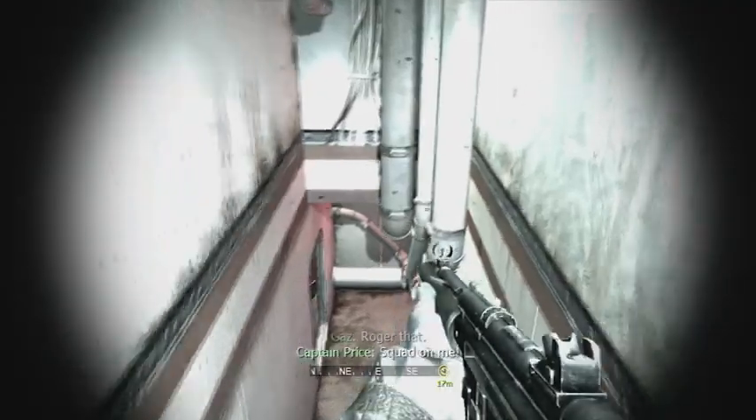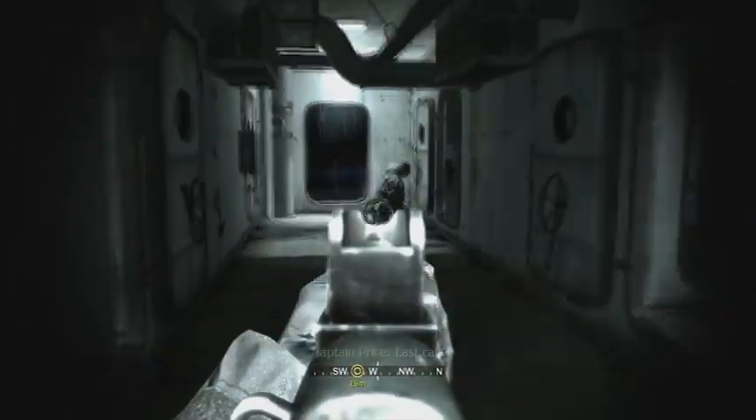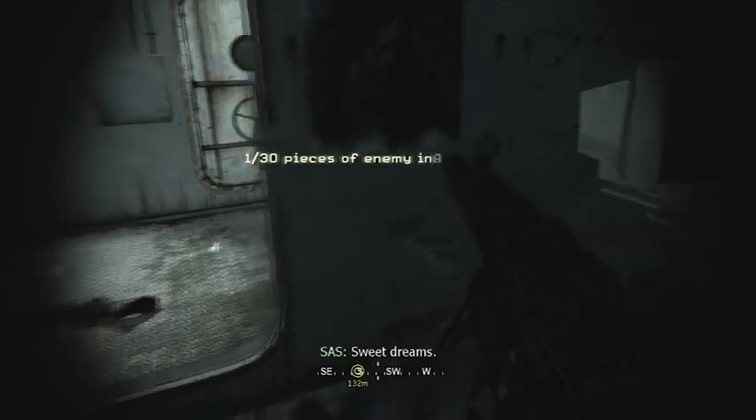For the first one, this is during the first level, where you're on the ship. You want to cap that drunk guy right there, and you want to go to the right, and you want to cap his buddies right there. And the first piece of intel will be on that dinosaur computer right there.